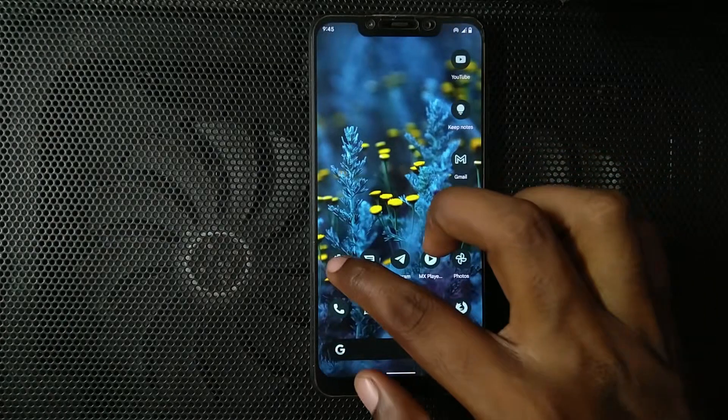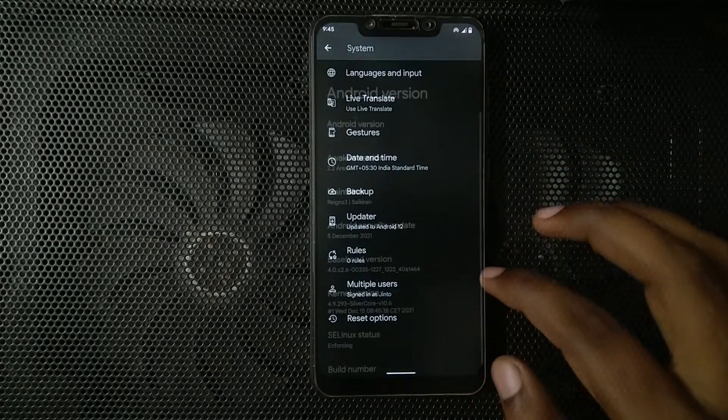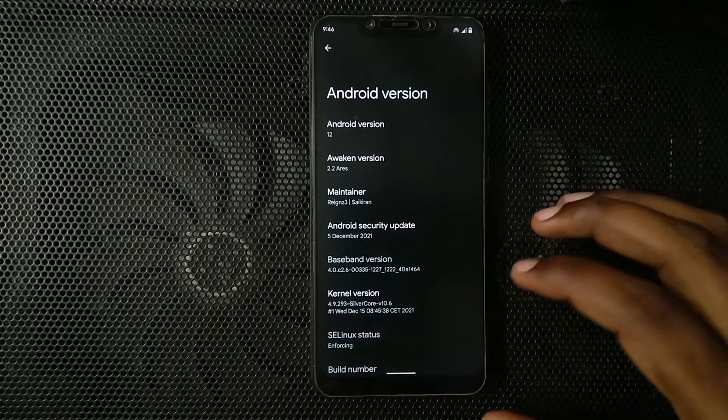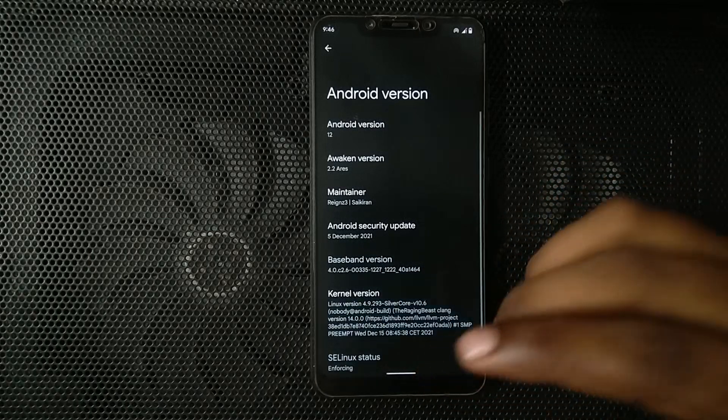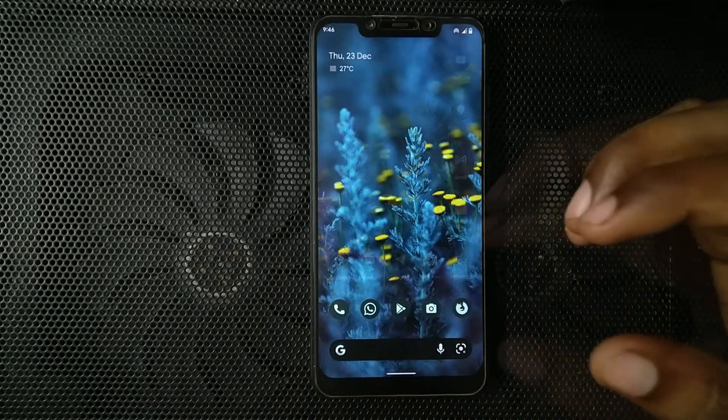Hello there guys, James here. Today I will be sharing my usage experience of Awaken OS 2.2 Ares for the POCO F1. This is the GApps build — it comes with Silvercore 10.6 out of the box, and today I will be sharing my usage experience after using this ROM as a daily driver for more than 3-4 days.